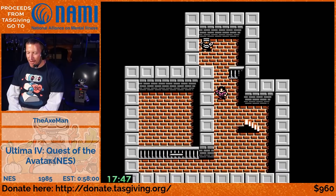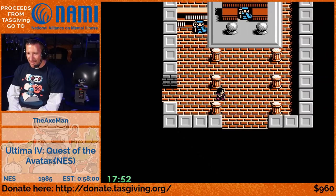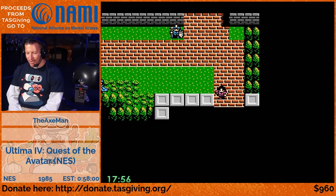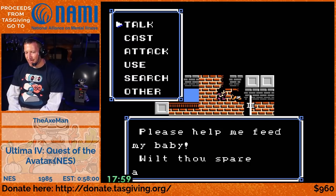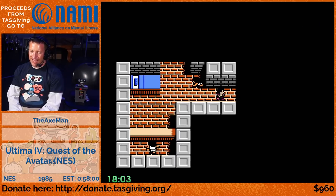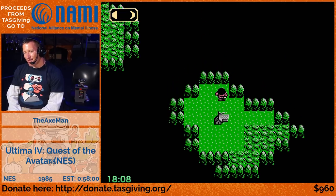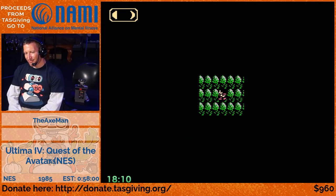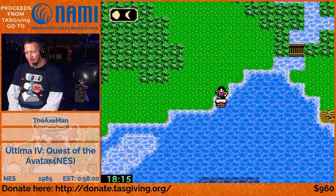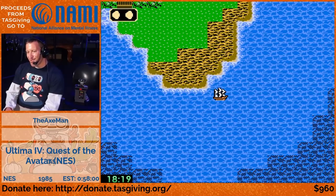We need to get all eight runes - there's a rune for each virtue. You need the rune to enter the shrine, and you have to meditate at the shrine to max out the virtue and become the Avatar. Also coming up is another thing we're manipulating - the moons. Yes, we were manipulating the moons in this run.